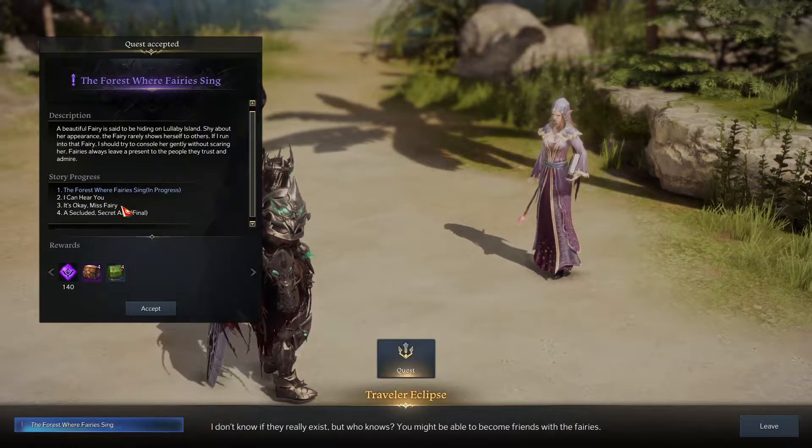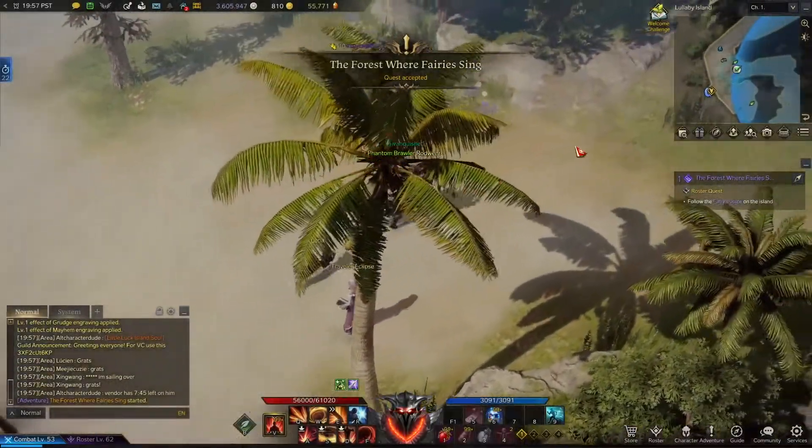For this quest, all you will need to do is talk to three fairies hidden on the island and say the right things to them.